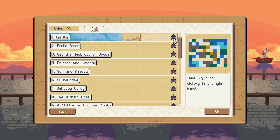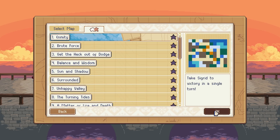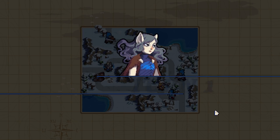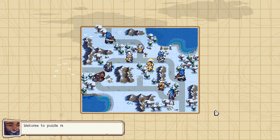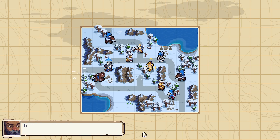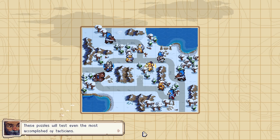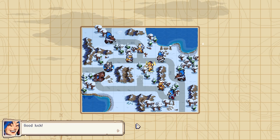Alright, so let's try just the simplest puzzle level. I'm curious what these are like. So Edmitte here takes Sigrid to victory in a single turn. Do we actually know Sigrid's ability? Welcome to puzzle mode. In puzzle mode, you have a single turn to complete the battle. These puzzles will test even the most accomplished of tacticians.